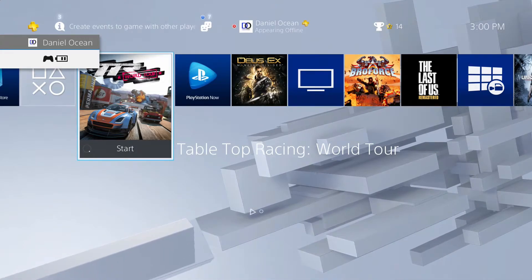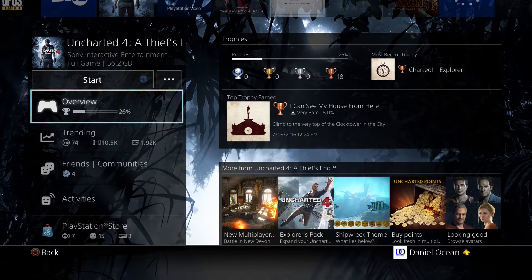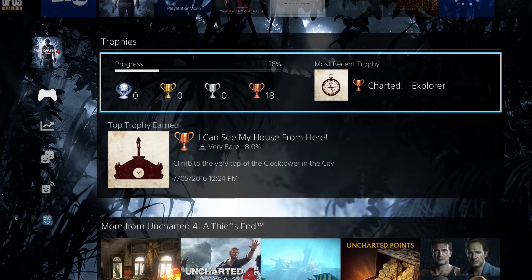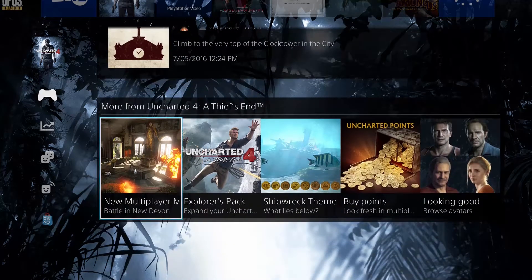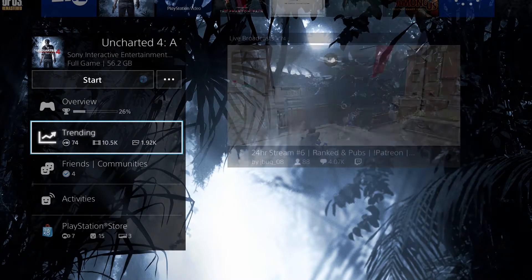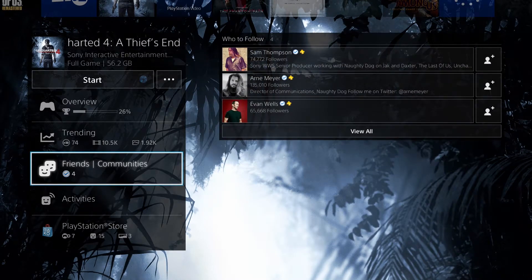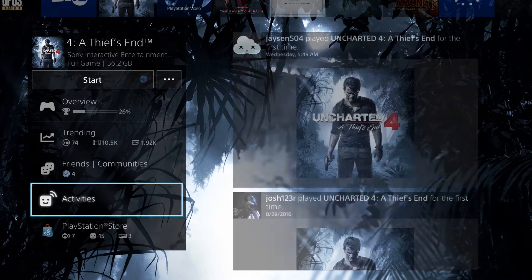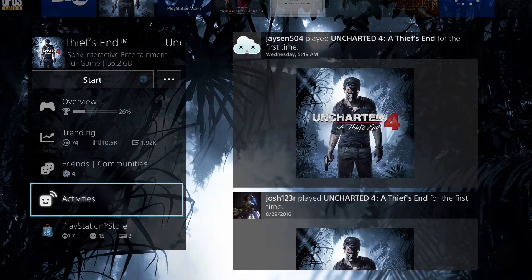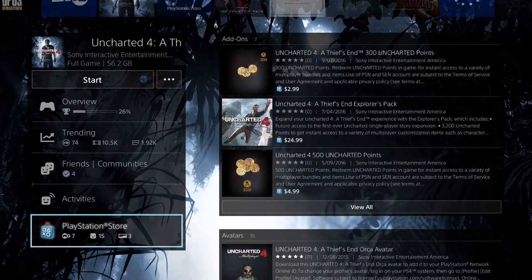Next up, the game tile menu has changed a bit. At the top you have start, then overview. Hit right on the d-pad on overview and you get an expanded snapshot. Going back up and to the left, below overview you've got trending — nothing new, just a different layout. Then you've got friends and communities, activities showing what your friends have been playing, and finally the PlayStation Store showing what content and goodies are available.